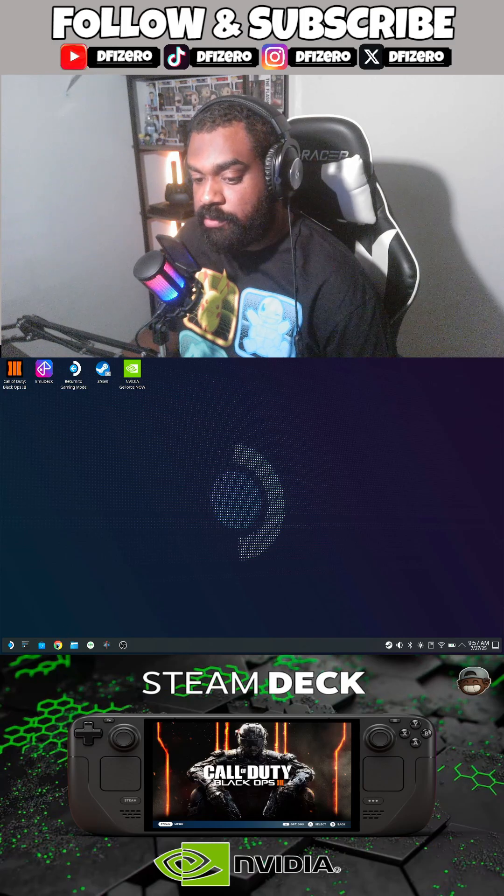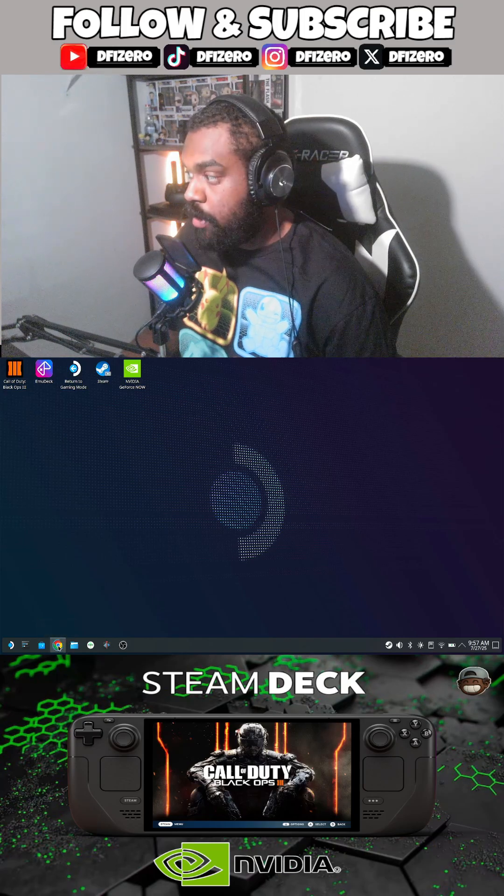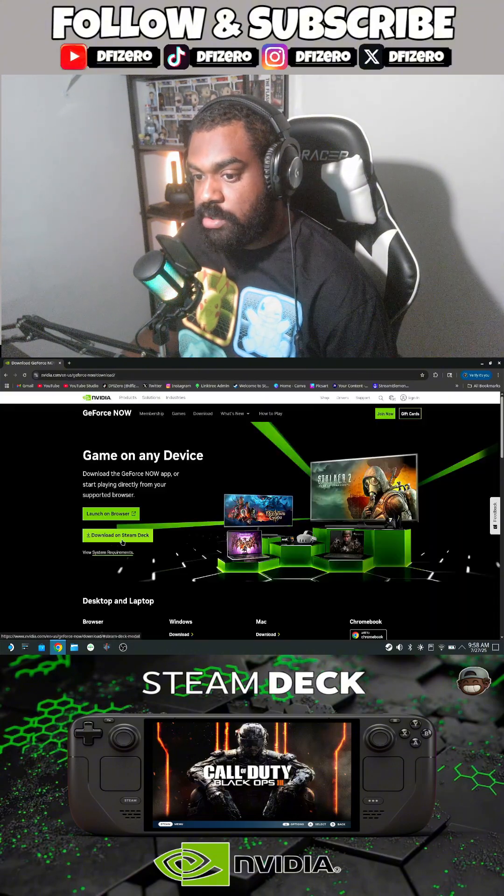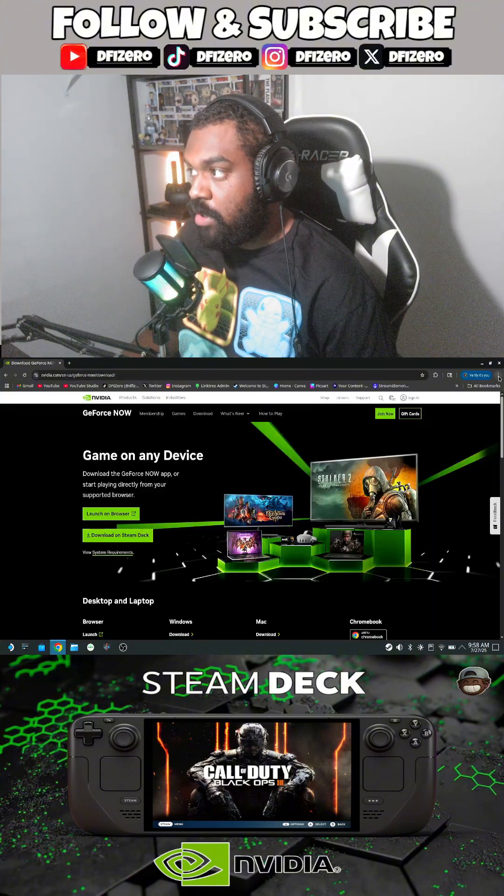You're going to go into your choice of browser — I'm going to choose Chrome. You can see right here, I'm going to select GeForce Now. Make sure you select Download to download it onto the Steam Deck. It's going to pop up with a download, and then I'm going to close out the screen.